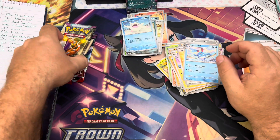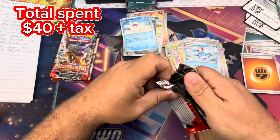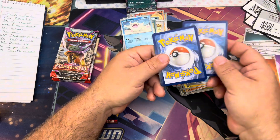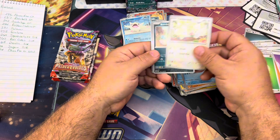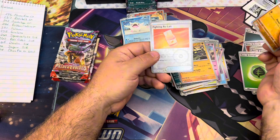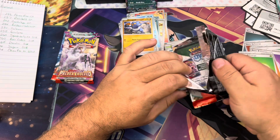Five packs in and all we got is a Paldean Clodsire EX half art. Let's see those illustration rares, let's see the special illustration rares and gold cards! Combee, Glimit, Tandem Mouse, Meowgo, Croagunk — I knew this was going to happen. I knew we weren't going to get anything.